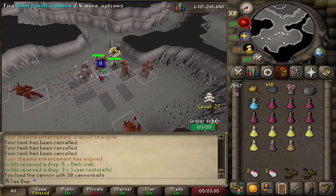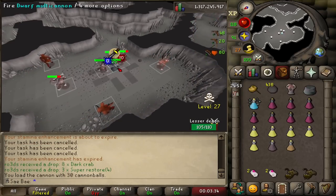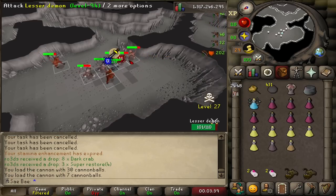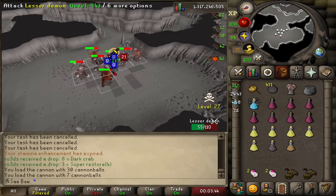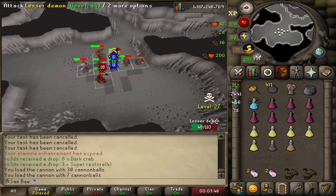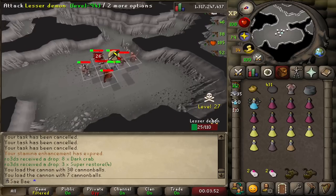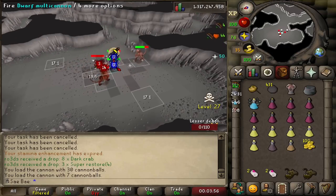In my previous 2021 guide, I said to hide behind the wall, but I've gotten more comfortable being in the middle of the room — you can just telly out instantaneously as long as you're paying attention. This is now the spot where I set my cannon. This spot will be able to reach all the Lesser Demons, and they won't lose aggro on you as long as you're underneath it or a little bit north of it.